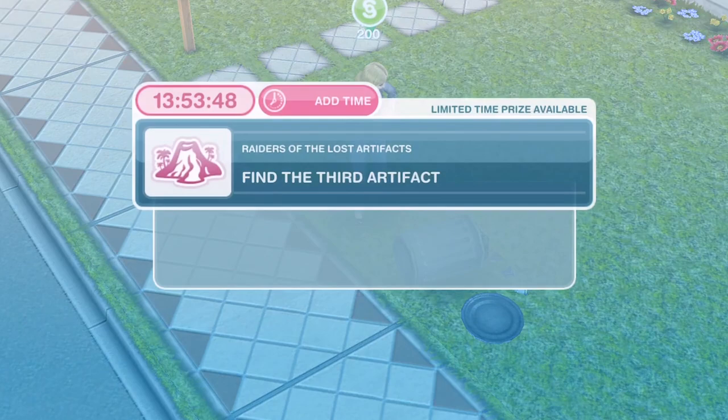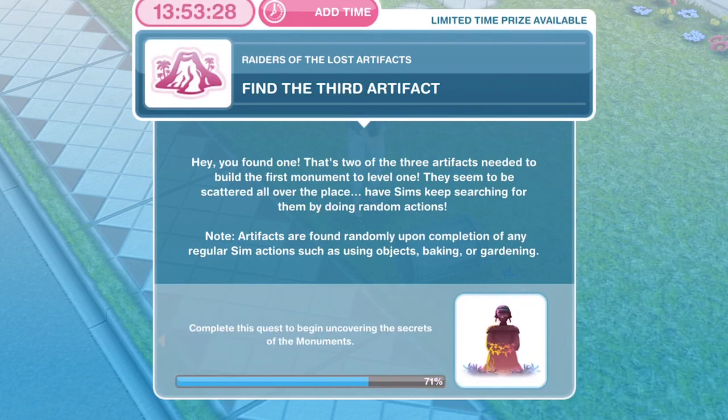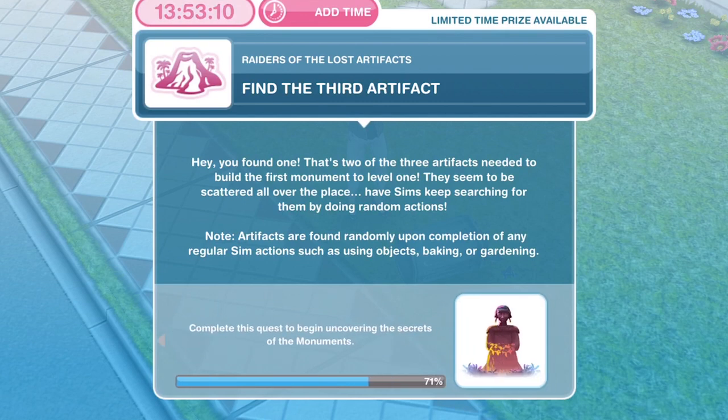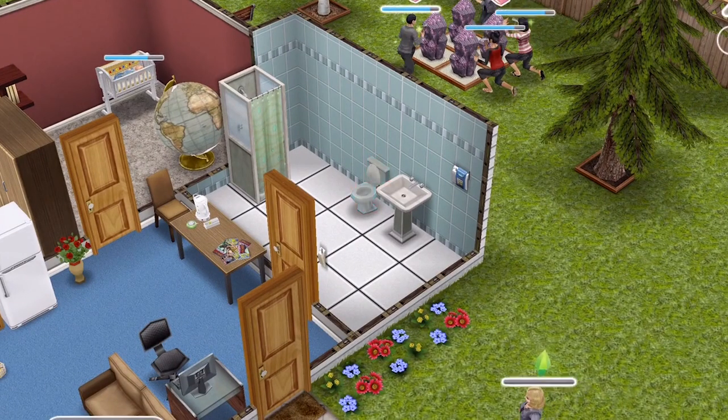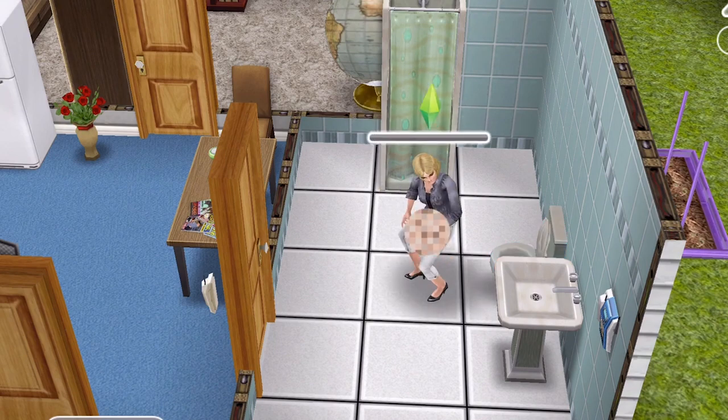She's finished searching for artifacts inside the garbage. Now we need to find the third artifact. You found one — that's two of the three artifacts needed to build the first monument to level one. These seem to be scattered all over the place. Have sims keep searching by doing random actions. Artifacts are found randomly upon completion of any regular sim actions such as using objects, baking, or gardening. I tend to think quick actions like using the toilet or the six-second shower are good options.